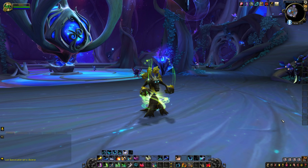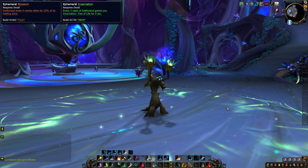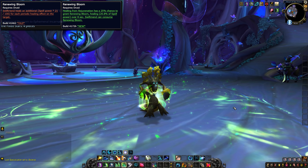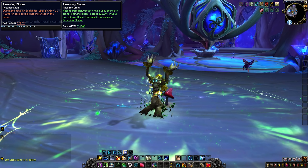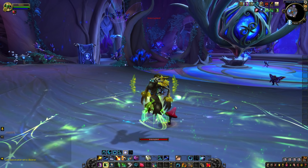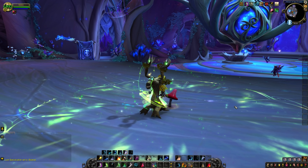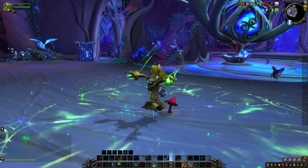First up this week, we have some tier set changes to talk about. Restoration Druids have their much talked about changes finally on the PTR. The two-set bonus is now: every three casts of Swift Mend grants you Incarnation Tree of Life for 9 seconds. The four-set is now: Healing from Rejuvenation has a 25% chance to grant Renewing Bloom, healing over 8 seconds, and Swift Mend can also consume Renewing Bloom. The two-set is definitely more interesting, giving you more access to a powerful cooldown, and also gives you control over when it procs, assuming you're not using Swift Mend on cooldown anyway. So you could save up that third Swift Mend for a period of intense healing just to take advantage of the free Tree of Life. Pretty cool overall.